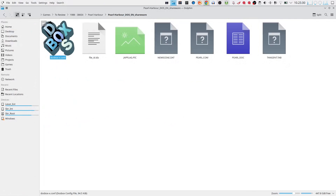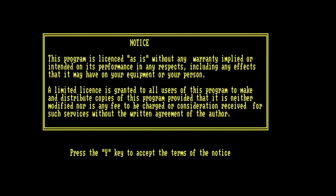On my system setup, clicking it runs the configuration file. It says this program is licensed as-is without any warranty, and you have a license to make and distribute copies as long as it's not modified and no fee is charged — almost a GPL-like license.